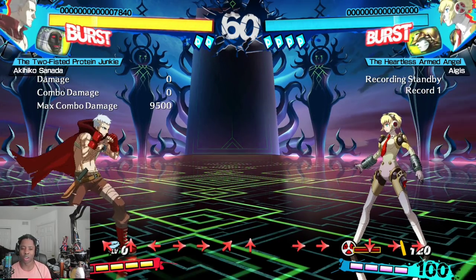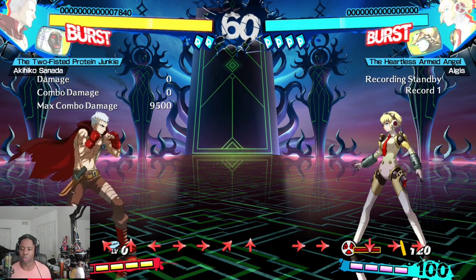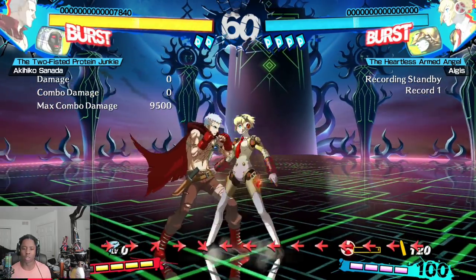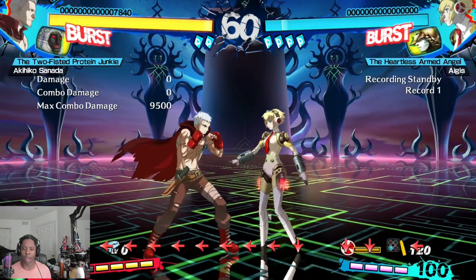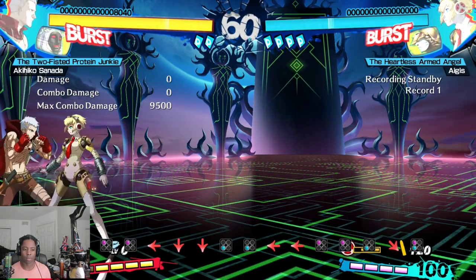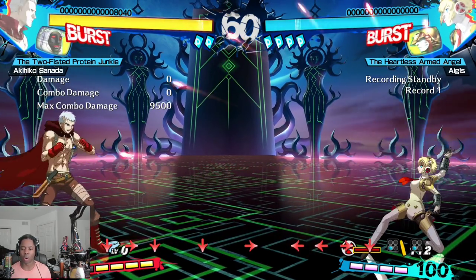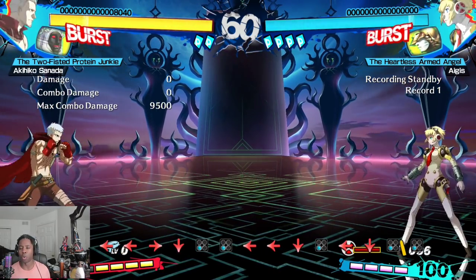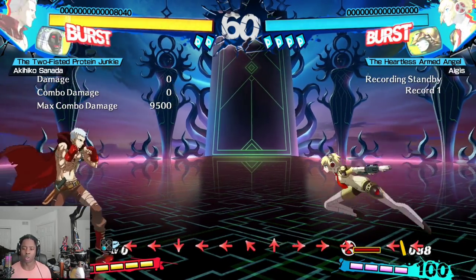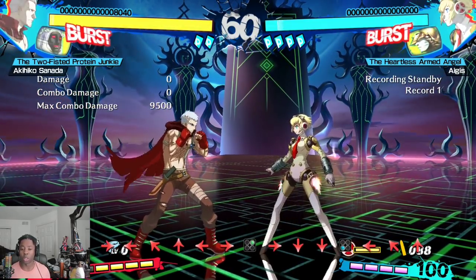Aigis is a character I don't recommend for beginners — she's not super easy to execute with and you have to manage an additional resource: the Orgia meter. Unlike Arena 1 she gets to use the resource a lot more, and when you're in Orgia mode you get access to instant overheads using the Orgia dash. Her damage output in Orgia is quite high, but like Yukiko her crouching B is more of a screen control type anti-air, and her range is not very good either.